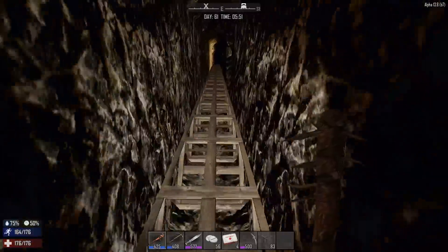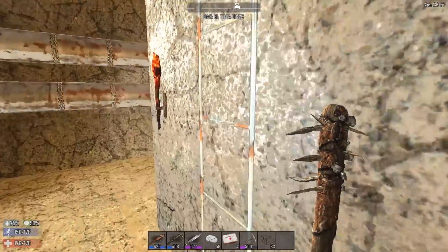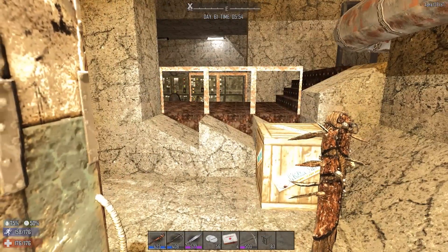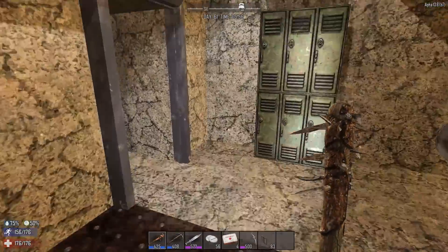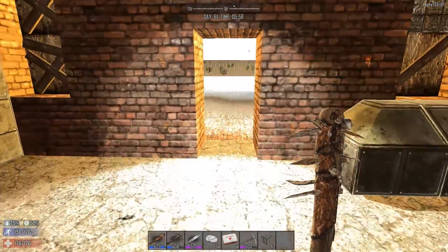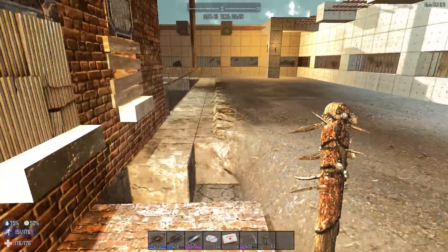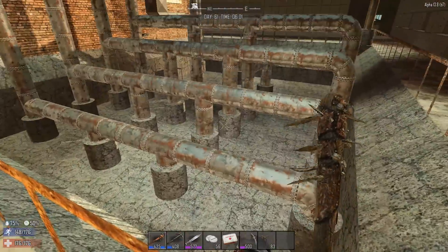The screamers seem to be spawning in my base because they are spawning in a circumference around the forges I put down. My forges are about 25 blocks away or something like that, but the screamers are spawning in my base. I've seen them spawn as far in my base as over here — that was the farthest screamer I've ever seen.